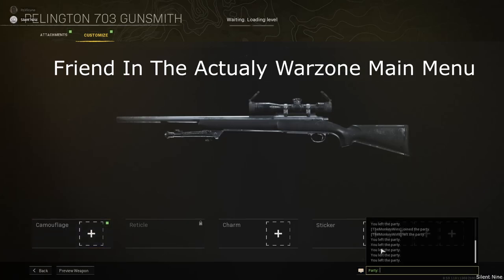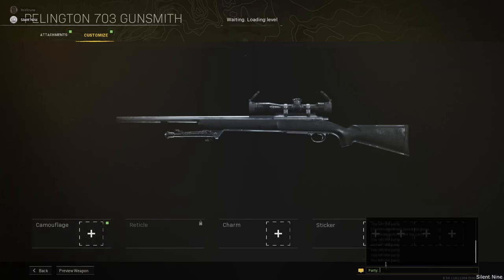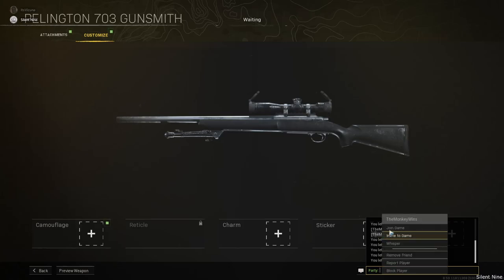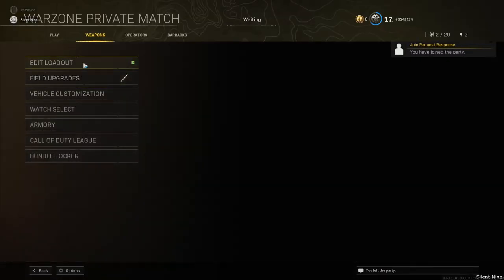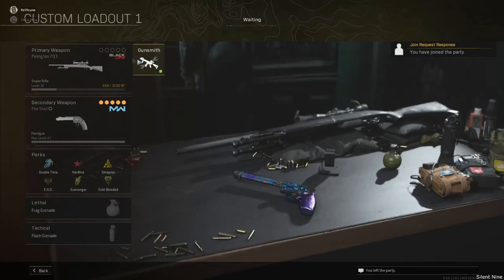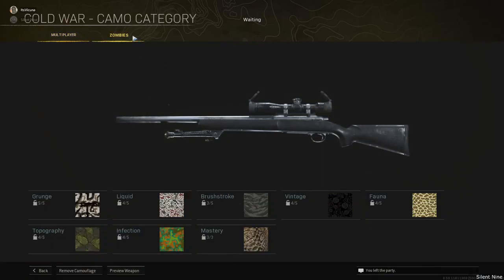You want to have your friend in the actual Warzone main menu. Then take your mouse, go to the chat on the bottom right, go to your friend's name, right click it with the mouse, then join your friend. You may have to have your friend type in the chat on the bottom right for them to appear — but that's how you join. Now go into your loadouts and you should see you're going to have the class that you had in your private match, even though you're not in a private match right now. Go to your gunsmith, then the camo category — don't go into the actual camos, just go into the category like you see me.